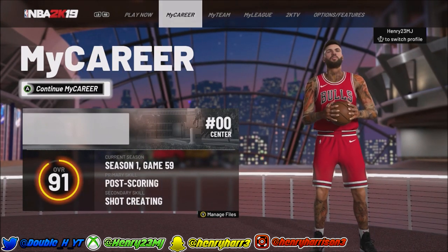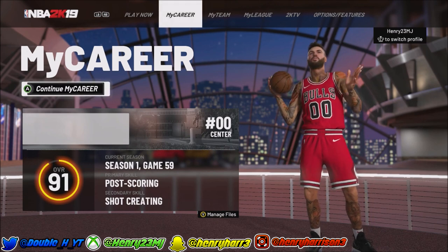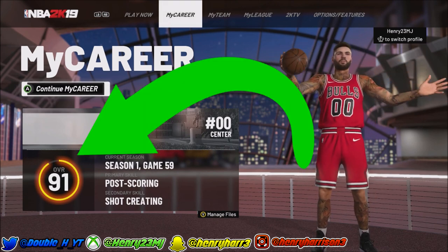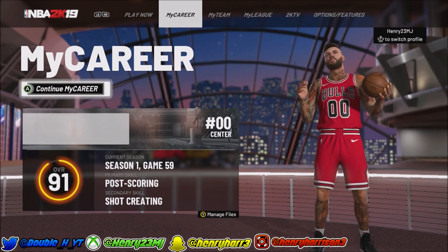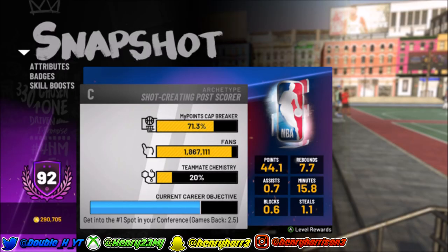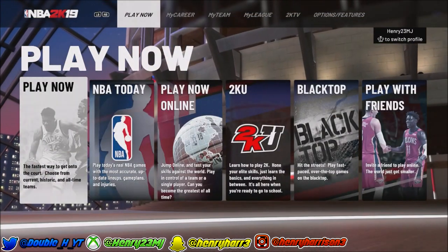So as you guys already know, if you head to the main menus of NBA 2K19 it shows your overall and it has a ring around it. That ring is either gonna look like this where it's closer, or it's gonna look like it's halfway around that circle. If it's halfway, that means you have two or three bars left. If it's closer like this, that means you have one bar left. Those are the my points cap breaker bars — those bars get you attribute caps unlocked so you can upgrade your player.